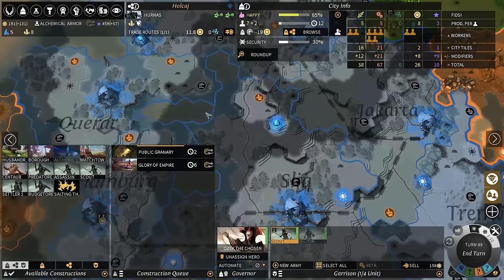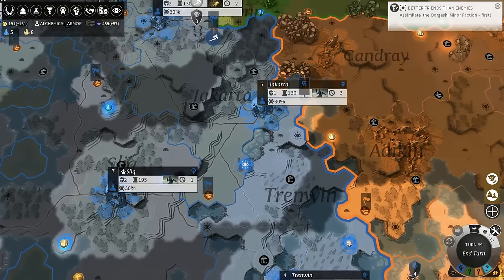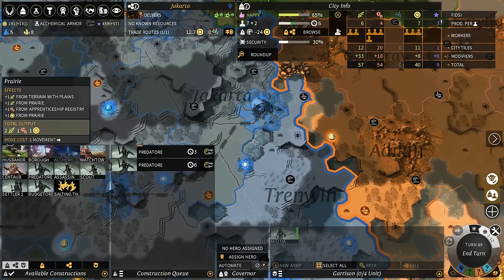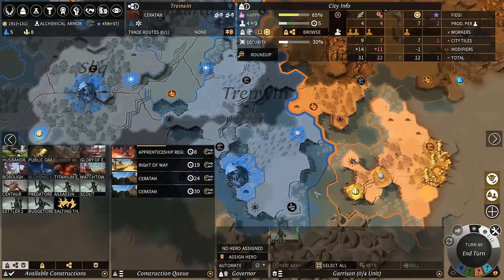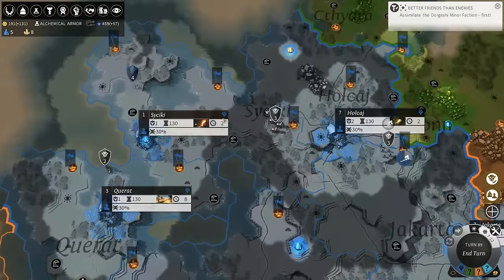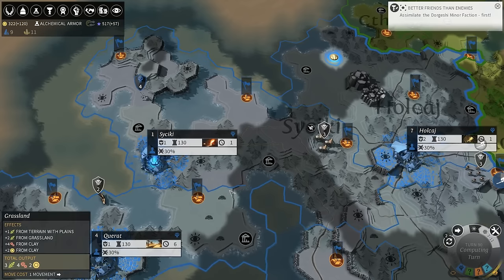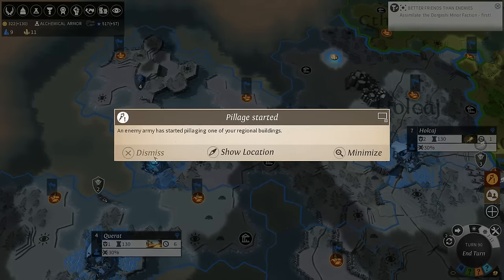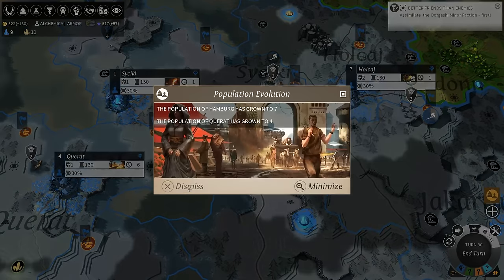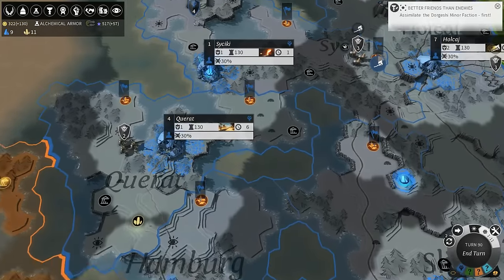We're making a decent amount of titanium so let's get the glass steel first. Let's give them the glory of the Empire. In Jakarta I think it might be the one I'll actually grow next, and Tranvin just like I said doesn't really matter - it's just the Necrophage buffer.